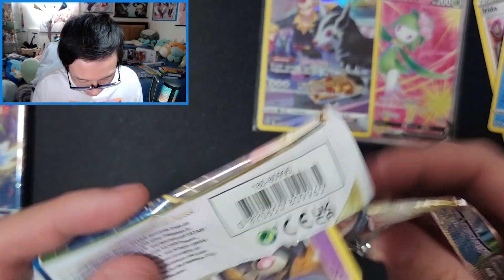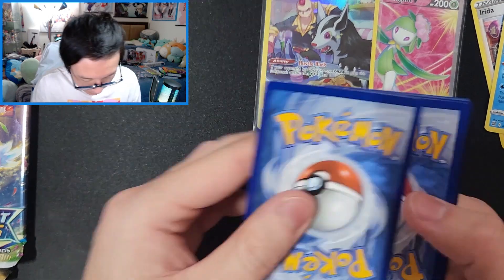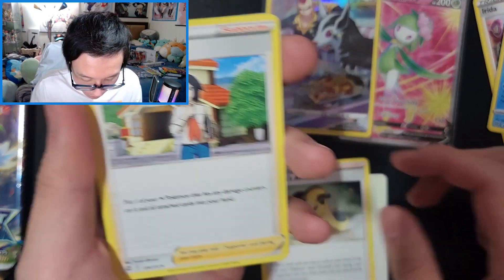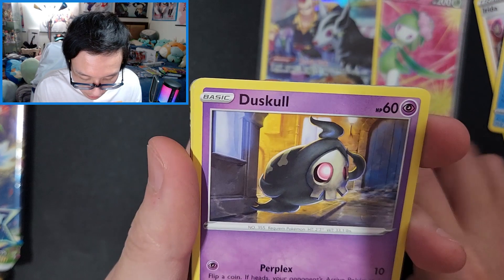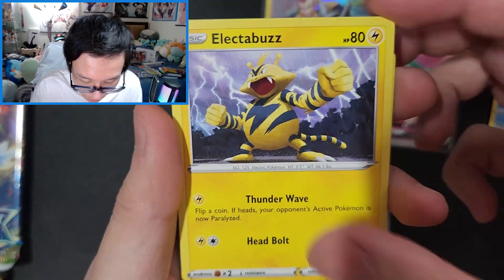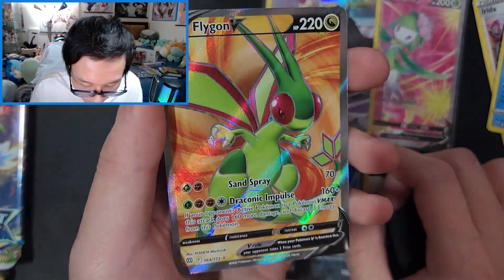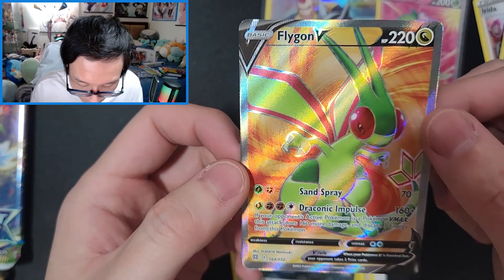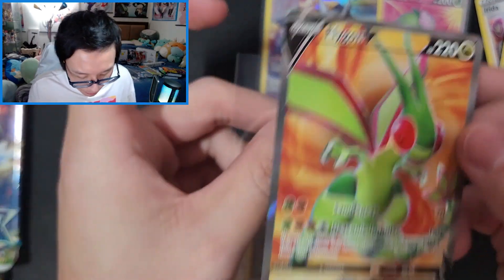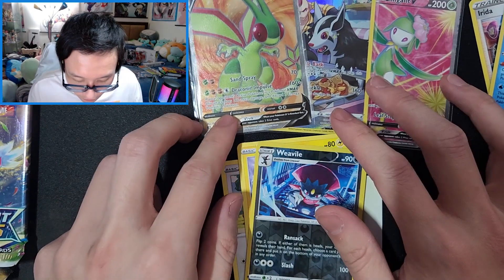Opening the next pack here. Code card. One, two, three, four — and the V-Star marker helps me count. Cynthia's Ambition, Shining Care, Kricketune, Duskull, Primer, Shinx, Bidoof, Electabuzz, Squirtle squirtle — and ooh, look at this, a Flygon V Full Art! I remember back in Hoenn I always liked getting Flygon as part of my team. This is actually a really cool pull! Let's put that in a sleeve.